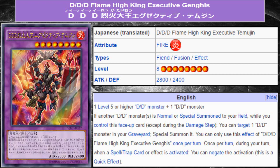It is level 8 with 2800 attack and 2400 defense, and its requirements are a little bit unorthodox in terms of what we're used to, but it requires a level 5 or higher DD monster plus 1 DD monster. So you can fusion summon this using the original Flame King Genghis, Gus King Alexander, Ragnarok, Savant Thomas, Savant Nikola, Curse King Siegfried, Oracle King D'Arc. You can summon it with all of these cards, and since the other material can be just a DD monster, you can summon it with Necro Slime.